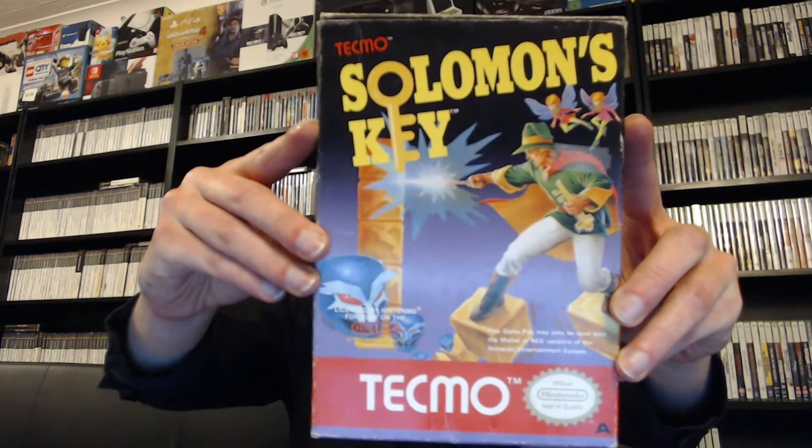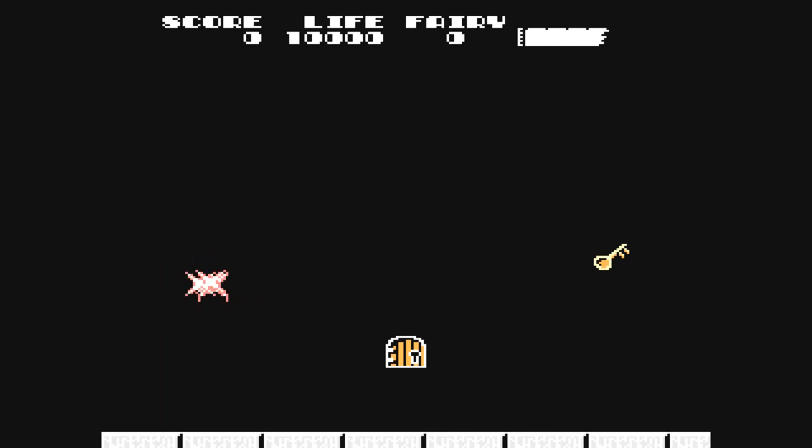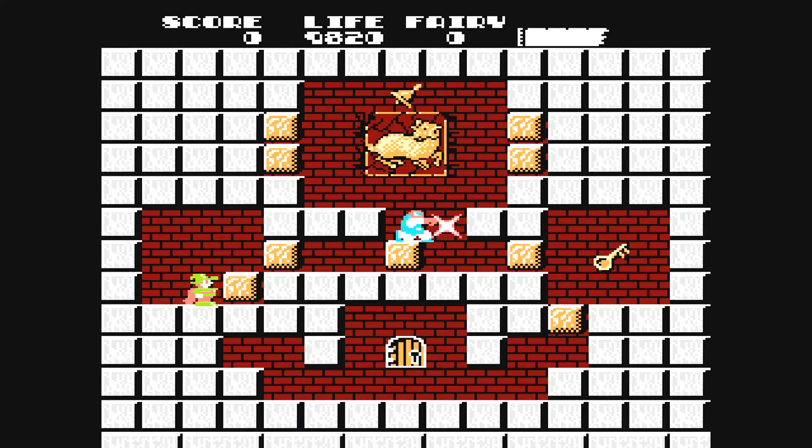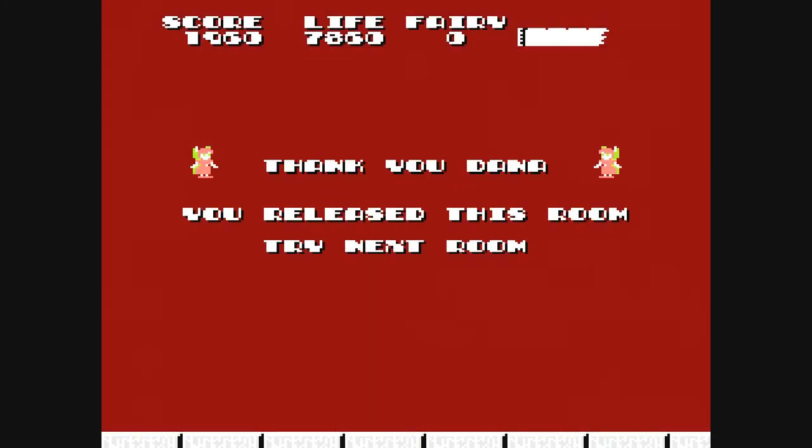Next up we have Solomon's Key for the NES. This is a puzzle game. You and Dana, the Wizard of Lyrak, must unlock Solomon's Scroll of Secrets to restore peace to the constellations. With Dana's magic, fire, and mystical powers, you will help release the imprisoned Princess of the Fairies and harness the evil forces within the constellations. But first, you need the Key. That's the arcade hit Solomon's Key on the NES.